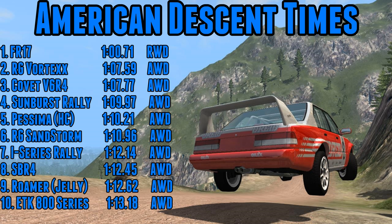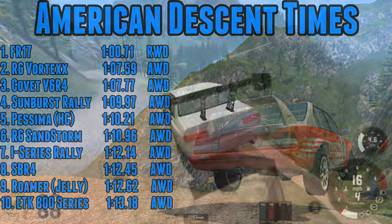It is a good showing from the hill climb car — up into fifth place at 1:10.2, a couple of tenths down on the Sunburst Rally car. It has the speed and grip but across the bumps the suspension isn't as good. The Jelly Roma, perhaps the most surprising of the lot, goes into ninth place at 1:12.6, ahead of the ETK 800 series and only a couple of tenths down on the SBR4. For a jelly car with wobbly wobbly suspension? That's a pretty impressive time.